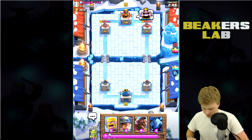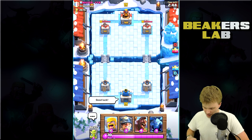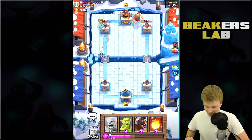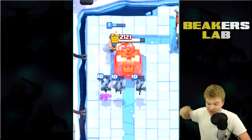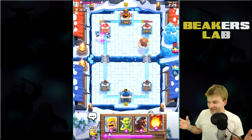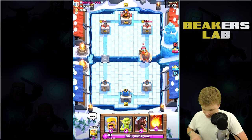Good luck. So right when this guy drops something, we're going to just rush with the miner. Now I don't have the zap ready, but I do have the fireball — I could drop it. He drops the wizard, but we somehow powered through. That was really lucky on our part. We somehow powered through that wizard and we actually did it. So now I've got to fight this Sparky — this is going to be super annoying.